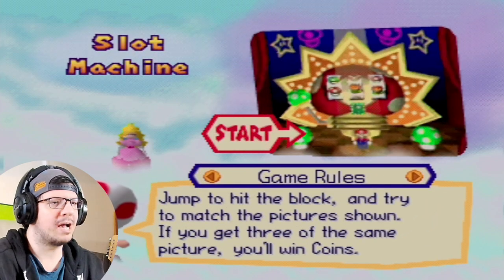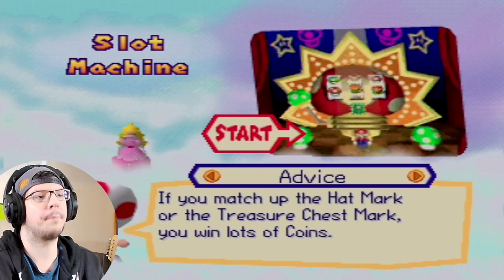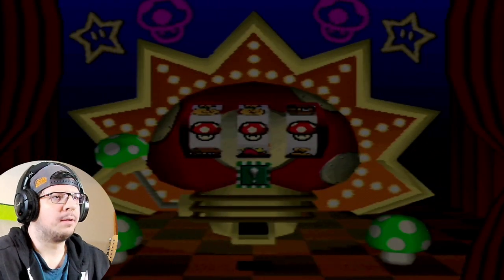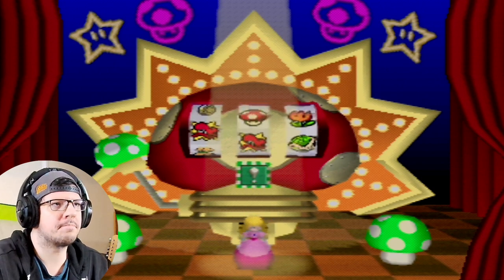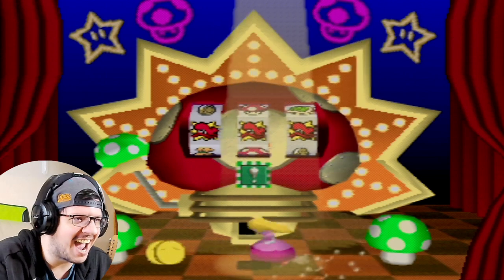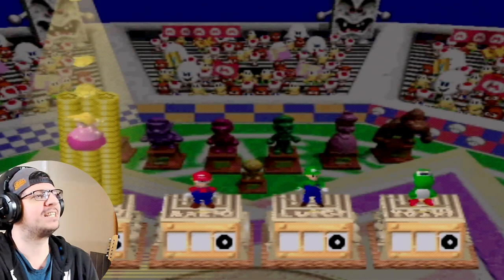Slap Machine — jump to hit the block and try to match the pictures shown. If you get three of the same picture you'll win coins. If you match up the hat mark or the treasure chest mark you'll win lots of coins. The Hat Mark gives you 20 coins. Mushrooms give you six coins. Here we go — and I love that little jingle that plays every time you get something good.